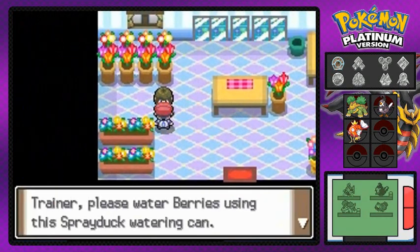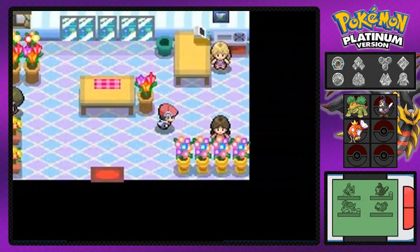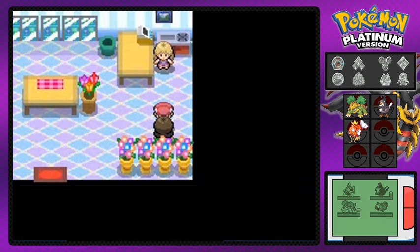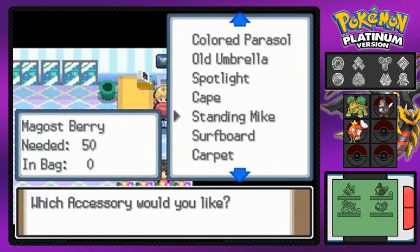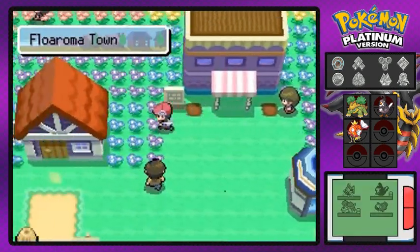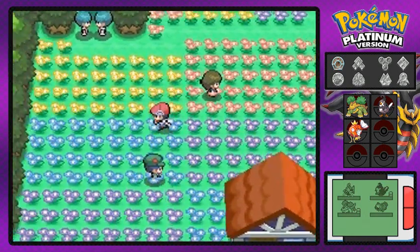We also got an Oran Berry — our first few berries in this whole game, healing berries right here. If you go inside, one of these people gives you a Sprayduck, which you can use to water planted berries and grow more. We also got a Rawst Berry which heals burns. Over here you can buy accessories for your Pokemon by exchanging berries, but that's something I don't normally do.